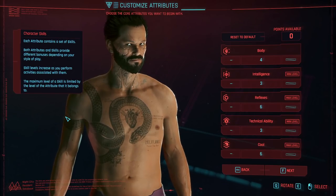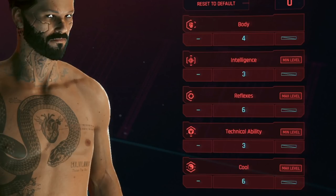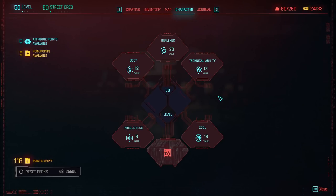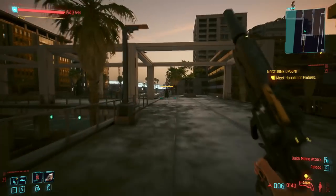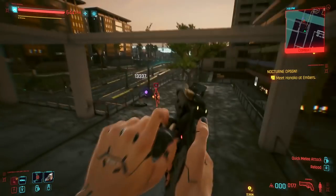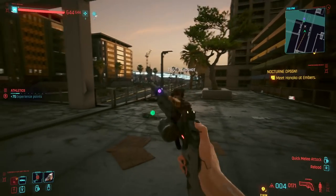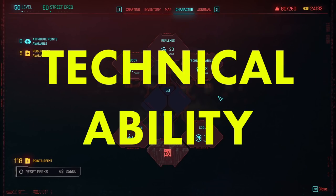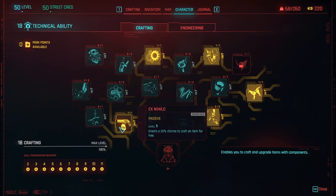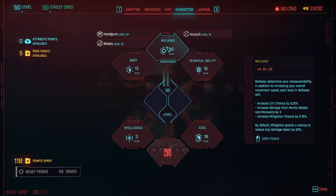After choosing difficulty and going through the character creator, my highest recommendation for attribute point distribution is to focus on three trees at the beginning — four is pushing it, but there are situations like my gunslinger build where four worked really well. The decisions depend on what weapons you want to use. Reflexes increases crit chance and movement speed; body increases health and stamina.